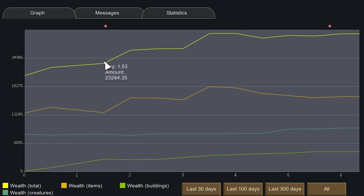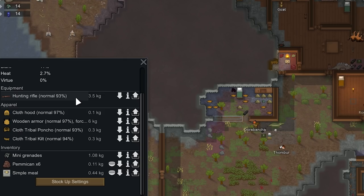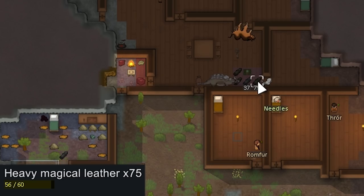Welcome to episode 2 of Gunny versus the Tribespeople on the new difficulty, the Crucible, where we got raided twice on day 1.5, again on day 5.78, and here we are on day 6.3 with a pretty good amount of wealth — 30k, mainly from items on the map. 18k for the items, and we got a hunting rifle, some grenades, and a bunch of magical leather that we need to sell off because we can't really craft anything too amazing right now.